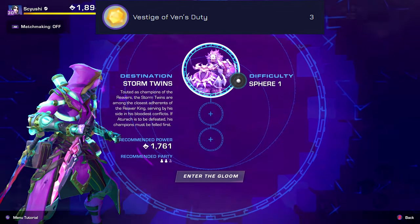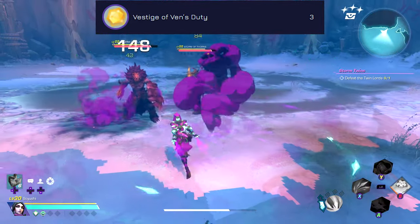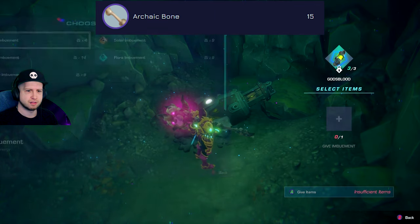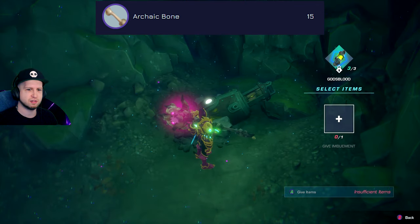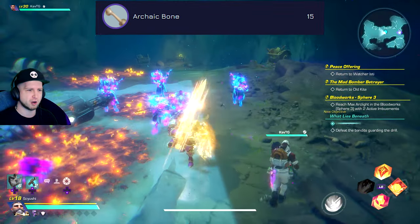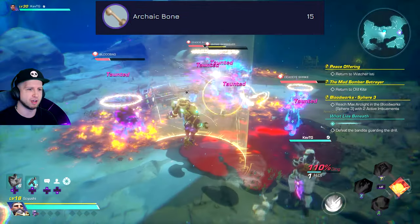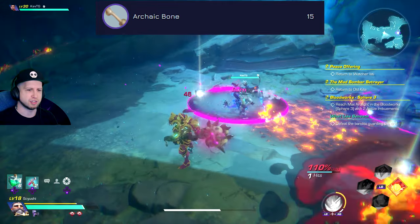The last core component is the Memory of Venomous's Duty. The Vistage is found by challenging the Storm Twins boss. Some Archaic Bone, which is found by completing the What Lies Beneath event in the mines — about three quarters of the way through the dungeon, you find a drill, activate it, go backwards to kill the enemies that just spawned for the event, kill them, complete the event, and get some bones.